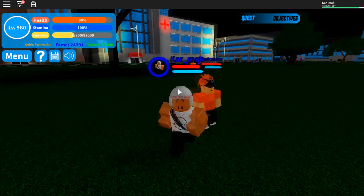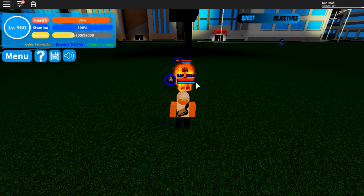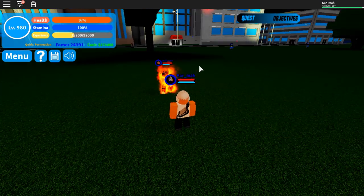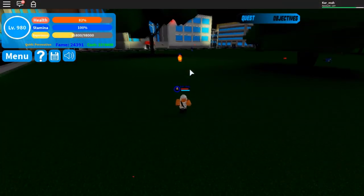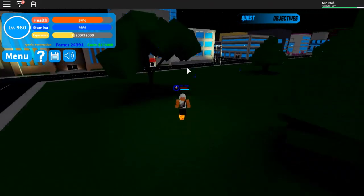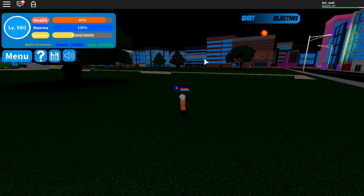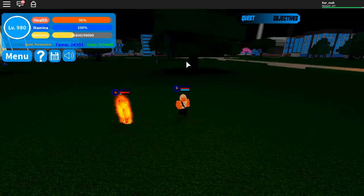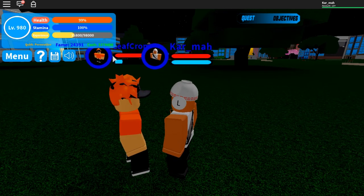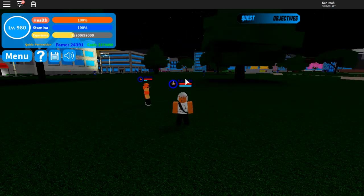We also have a mode — F — which increases your damage and your fly speed. You can fly by double pressing Space, just like that. Health flame is so diverse in its attacks; it's very good. You can fly, though it does take a lot of stamina.